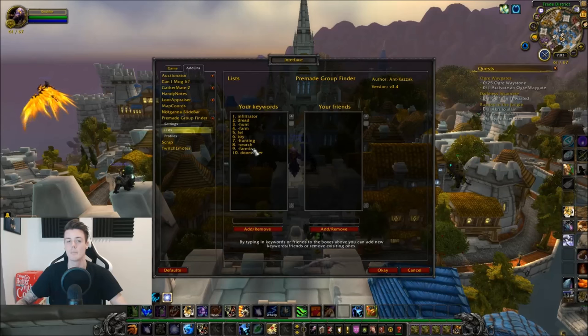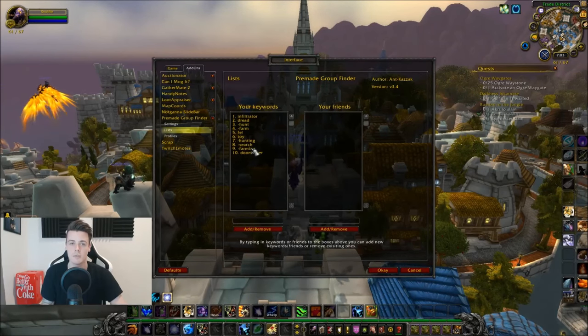I only want to join the groups that have it up and need help - people running around looking for it, they find it, they can't kill it by themselves, so they need people. Those are the groups you want to join. But be aware, there are a lot of fake groups, a lot of them. So basically you just enter these keywords and activate it.